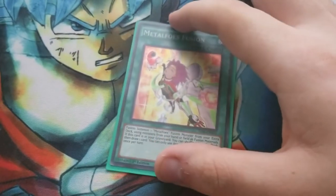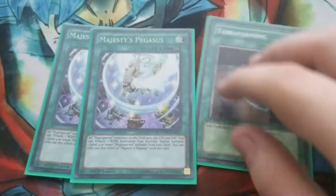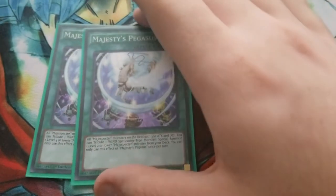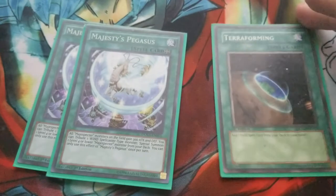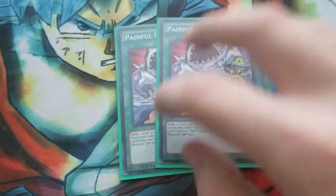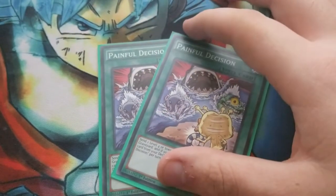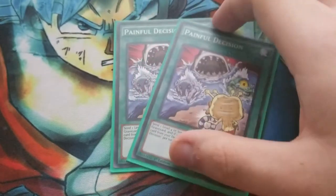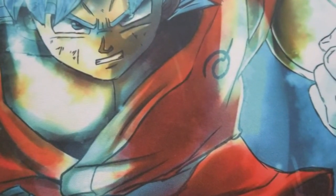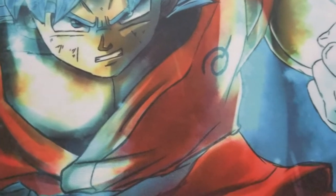One Metalfoes Fusion — use it, search it, use the effect, draw a card. One Terraforming and two Majesty's Pegasus. In the side deck I'm running cards like Zombie World and Necro Valley, so you can take out one Majesty's Pegasus and search each field spell with Terraforming. Two Painful Decisions — you can grab Silverd and Goldriver. Great search. It also gives cards for Mithrilium to work with.